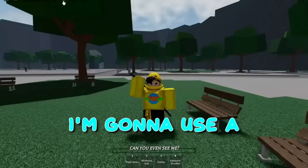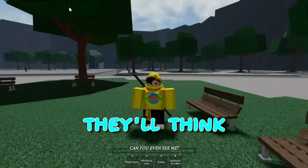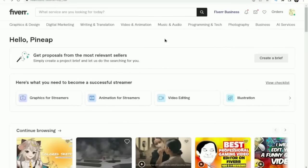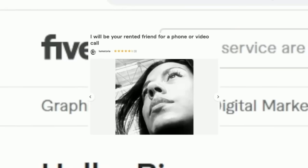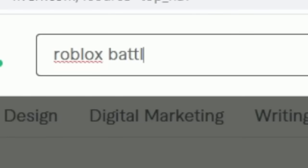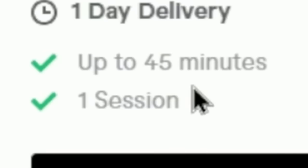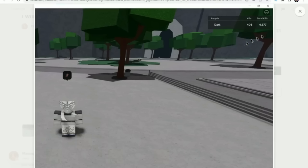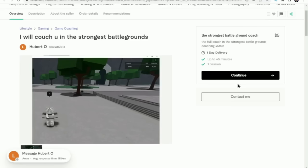Today in Saitama Battlegrounds I'm gonna be hiring another coach, but I'm gonna use a bunch of admin commands to make it look like I'm hacking to see if they'll think I'm actually a hacker. We're back on Fiverr — you can pretty much pay anyone to do anything on here. If I search up Roblox Battlegrounds we can find coaches. We found someone named Hubert: for five dollars we can get a 45-minute training session, and he has over 4,600 kills.